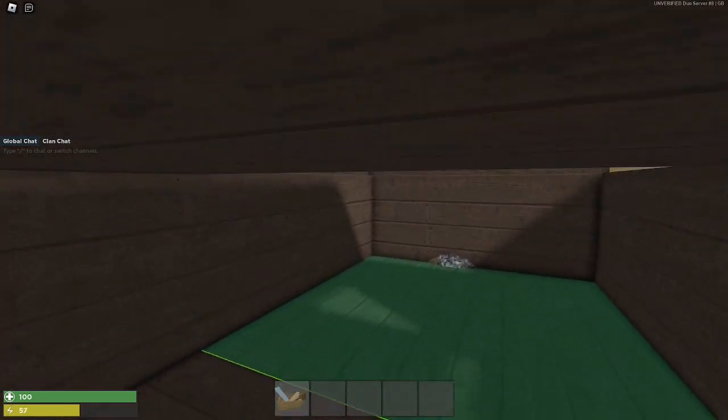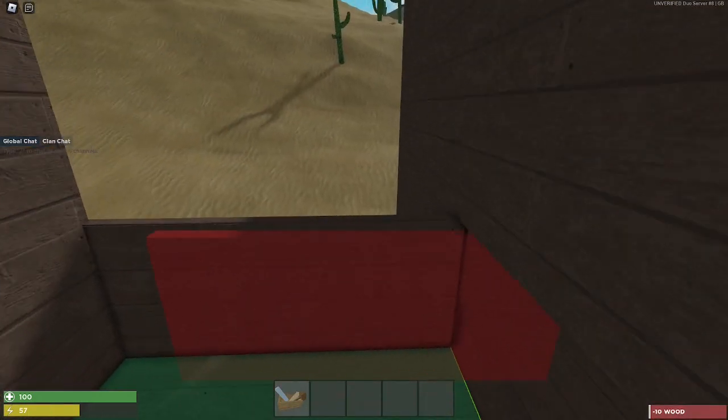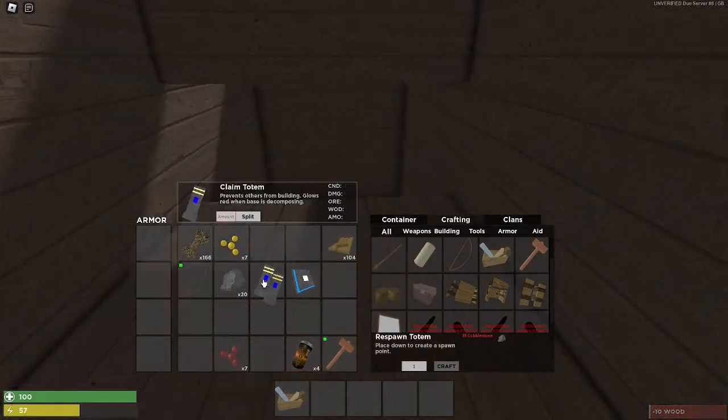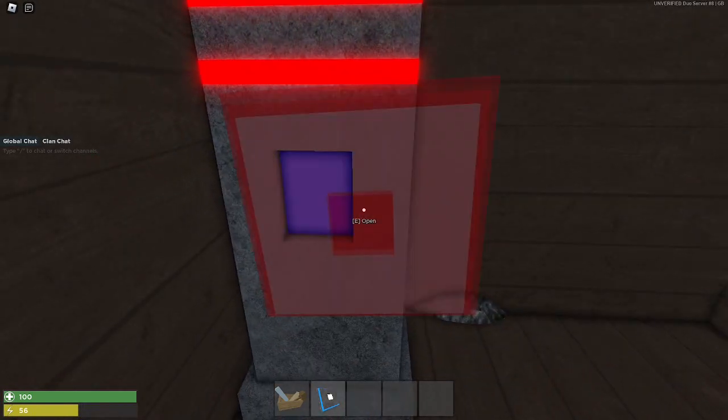When you're inside this bunker, break the piece up here, and then simply put a normal wall here, another normal wall here, a half wall here, and a roof there. And then — guess where your TC goes? Right here. So it would be impossible to predict where your TC will be.